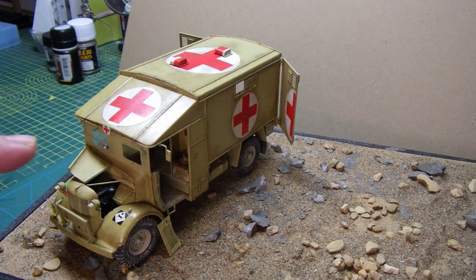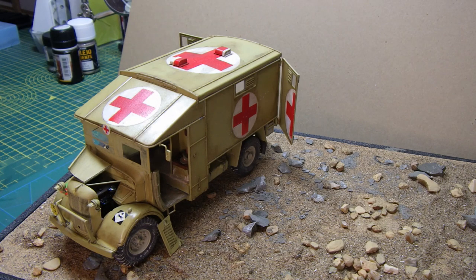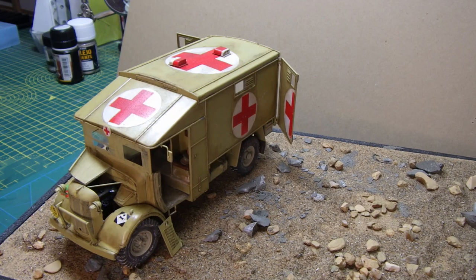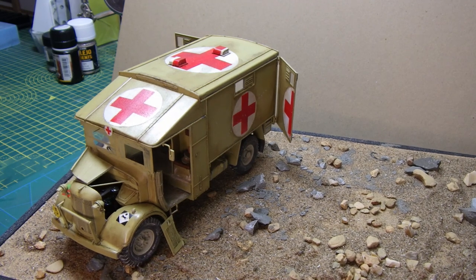I did the windscreen. During the desert campaign, what they did was they painted — or in some cases used grease — to block off the main area of the windscreen to try and stop reflection on the glass so vehicles wouldn't be spotted. Obviously they had to leave a gap in the middle for the driver to see through. Rather than use the kit decal that goes around the windscreen, I decided to hand paint that and leave in the streaks, because I felt that looked more realistic to the time and what they actually did.